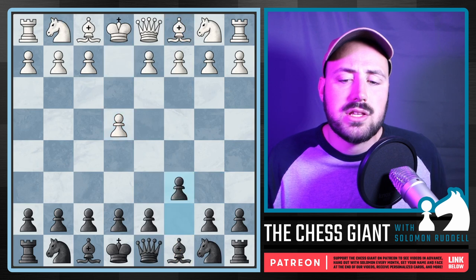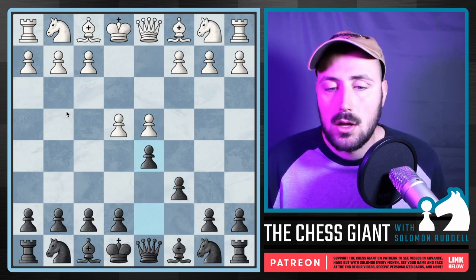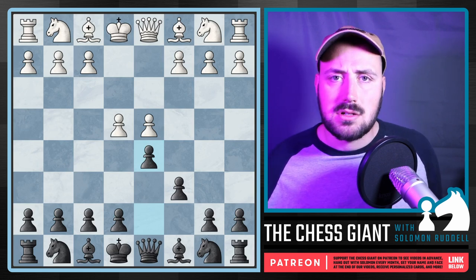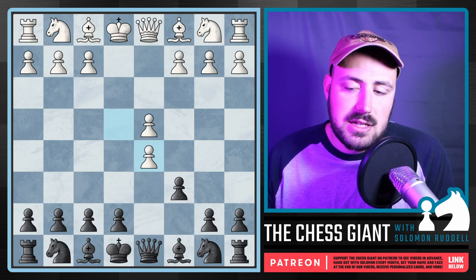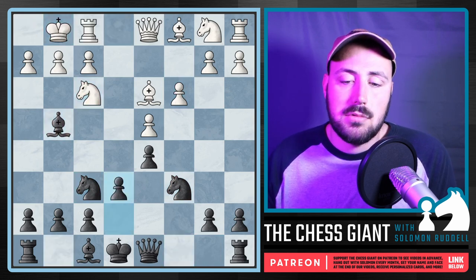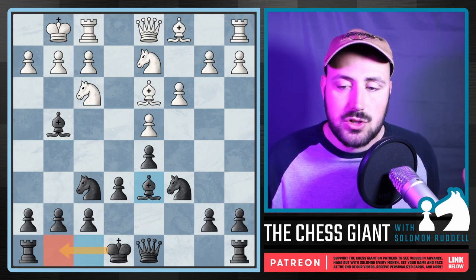Now let's look at the Caro-Kann with C6 — also preparing the move D5, but a slightly different approach. Notice here our Bishop can still get out. I also think this is a great opening for all levels of play — very simple to learn. If they take on D5 with the exchange, we capture back. From there we can throw our Knights out, pin with Bishop if we see Nf3, play E6, bring the Bishop out, look to castle Kingside, and continue developing.